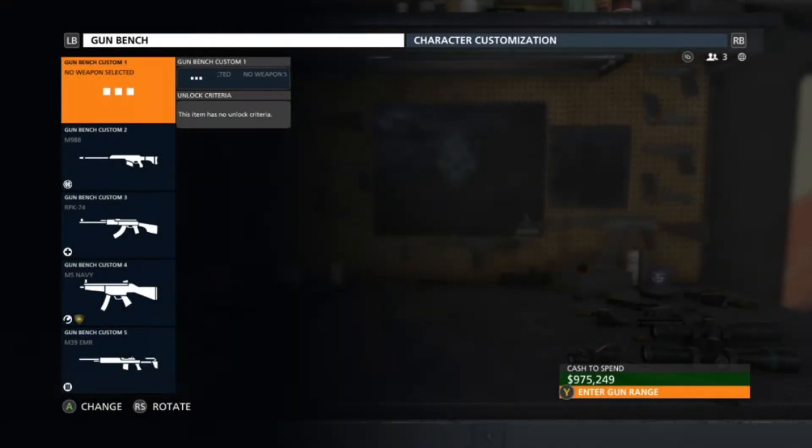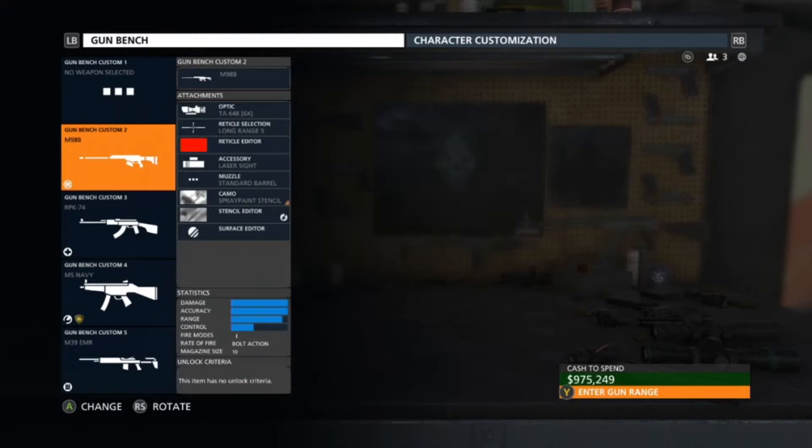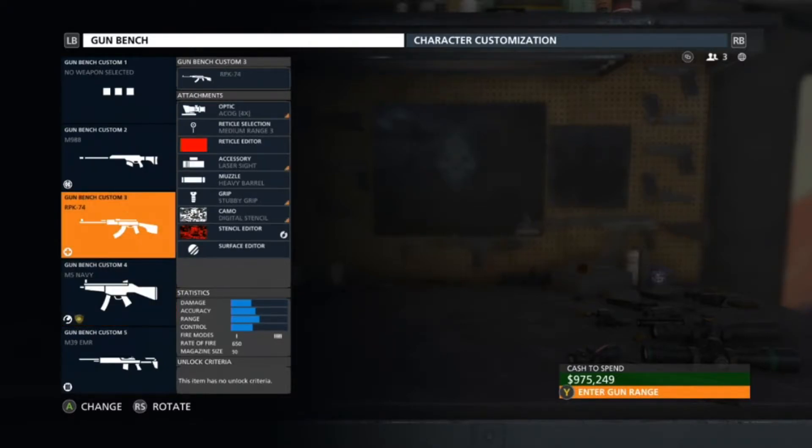Hey, what's going on guys, Perfect Nightmare here doing a somewhat different type of Battlefield video. This is actually a live commentary while I basically discuss the way I do my customizations here on the gun bench. I run a lot of customizations on a lot of my guns, especially with my sniper rifle the M98B. Someone recently asked me: how do you make these red splatter-type camos?